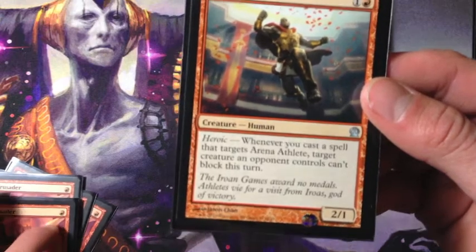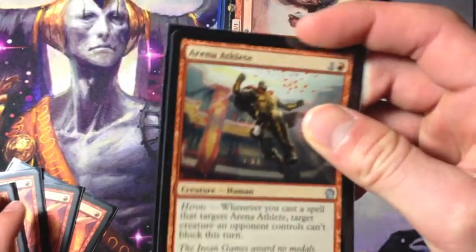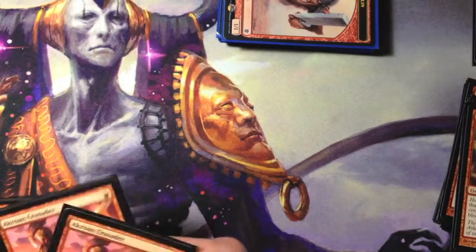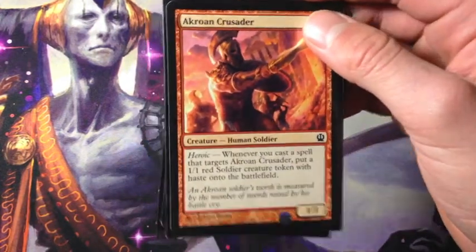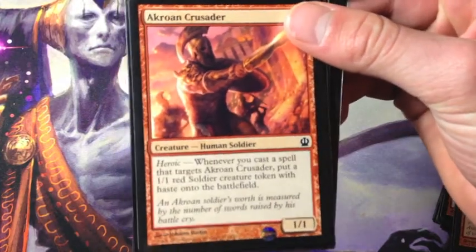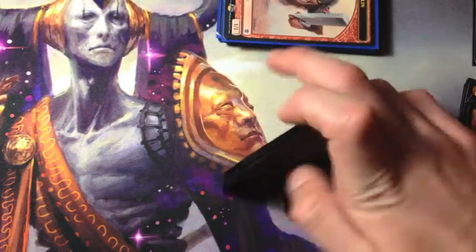We have one Arena Athlete. Again, it's just to say something on their side can't block — whenever it gets targeted by something like Titan Strength, a creature on their side can't block. Then four Akroan Crusader, probably the most interesting one-drop. Whenever you cast a spell that targets it, you put a 1/1 red Soldier token with haste onto the battlefield.